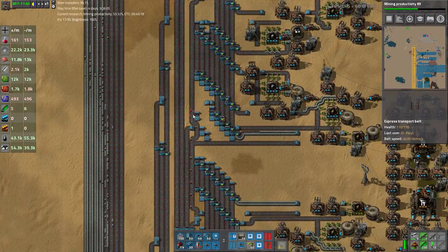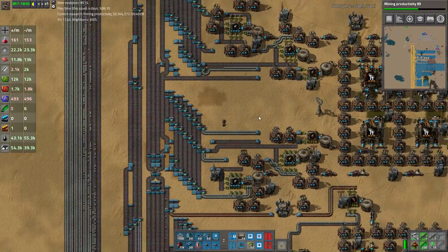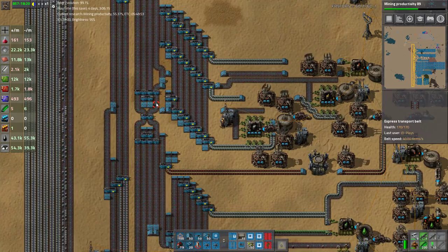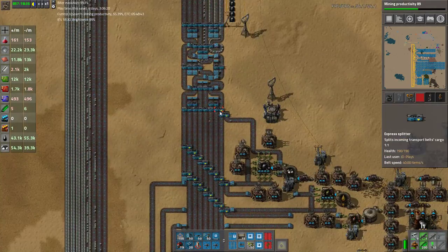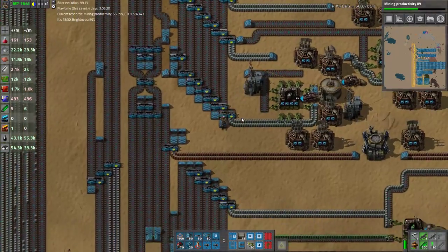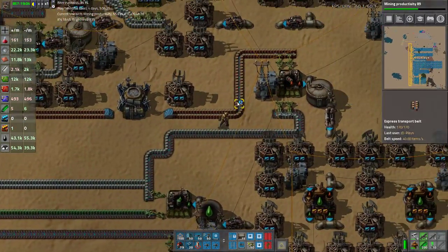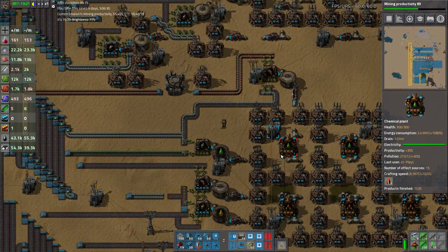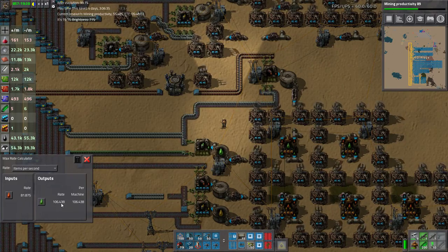These output all the heavies on one belt - because honestly, that's all it needed. The light ends up being four belts; it's about three and a half belts worth. Those barrels are going through for another trip around the merry-go-round. As you can see, all these tanks are empty. So all the heavy gets pulled off right here and gets turned to lubricant. These run at almost a 1-to-1 ratio - we put in 81 heavy and we get out 106 lubricant.